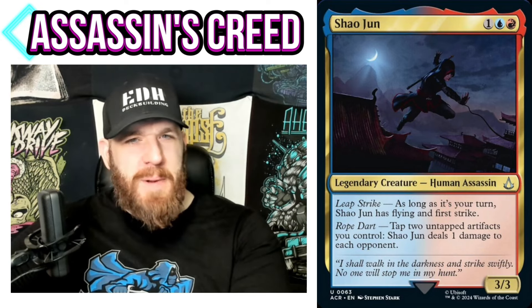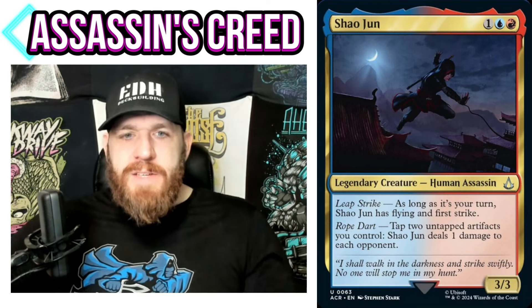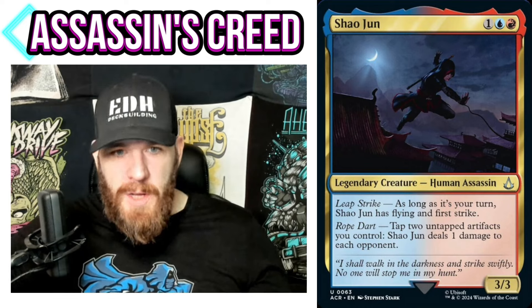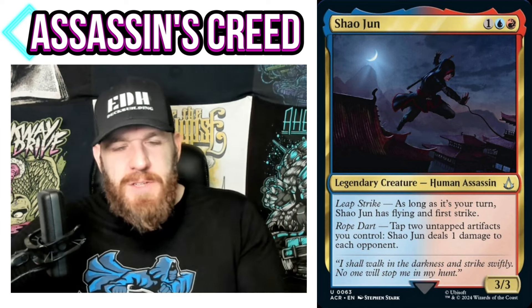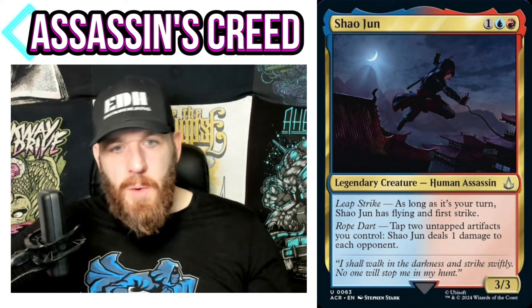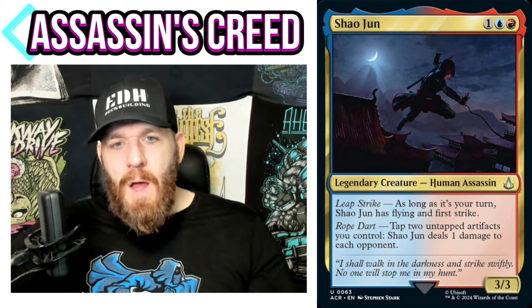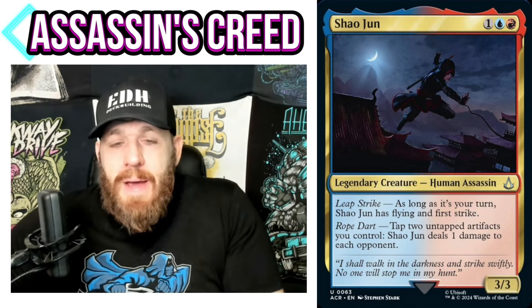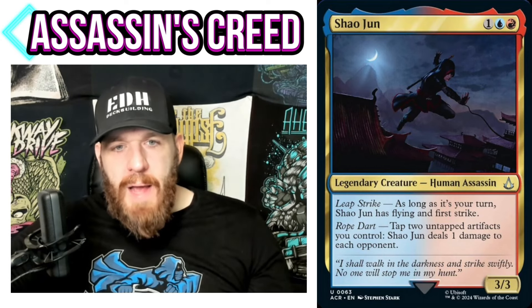Xiao Yun: 1 blue, red — Human Assassin, 3/3. Pretty much all commanders from this set are assassins. As long as it's your turn, Xiao Yun has flying and first strike. So we already have a 3/3 flying first strike for three mana — pretty good for a Voltron-type theme. Tap an untapped artifact you control: Xiao Yun deals 1 damage to each opponent. Again, the non-combat damage theme applies here — everything I said about the earlier commander applies. The tapping of untapped artifacts is very open-ended.